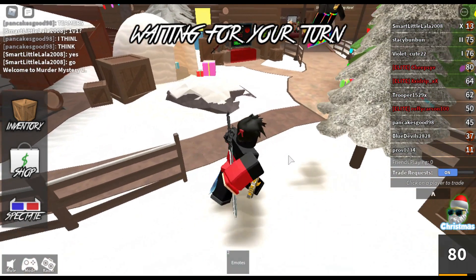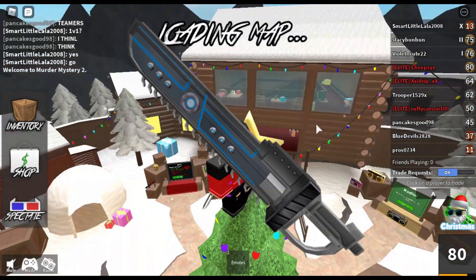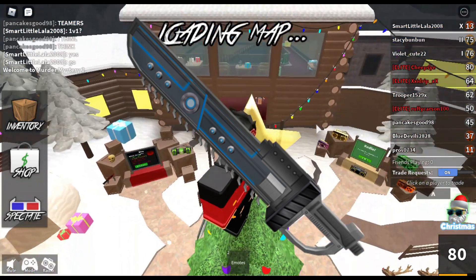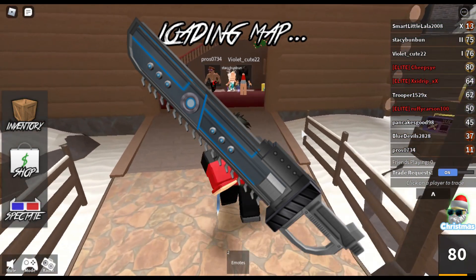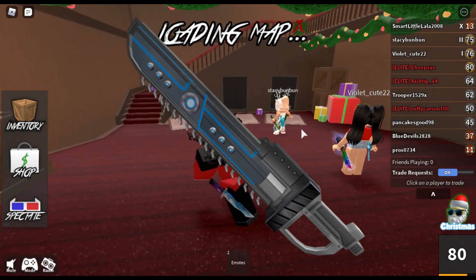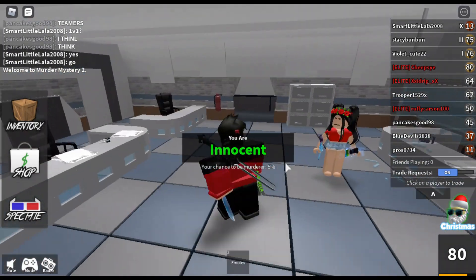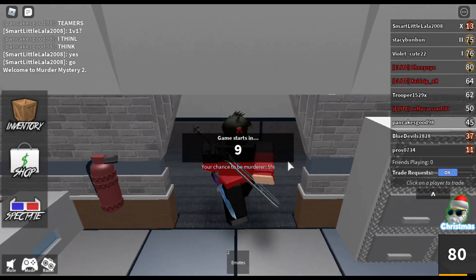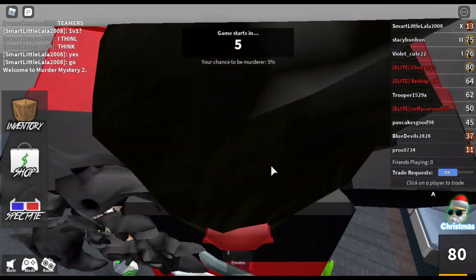The first one I'm going to go with is Saw. Just look at Saw — it's kind of bland, the gray kind of overpowers it, it just looks really dull and does not look very good. The Chroma Saw obviously looks kind of cool, but the regular Saw does not. So that's number one.